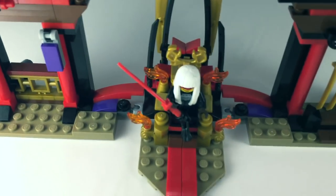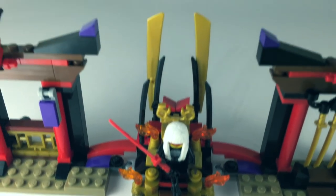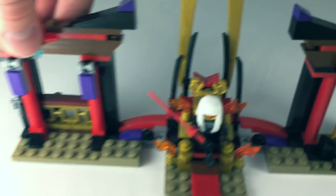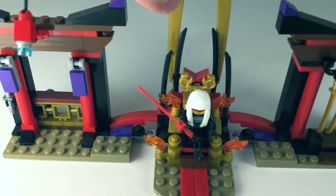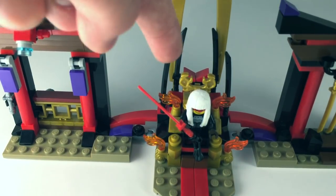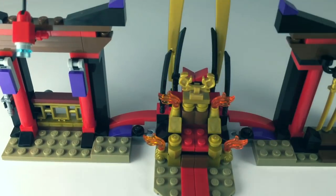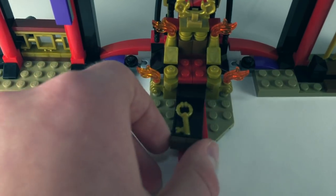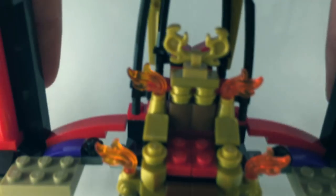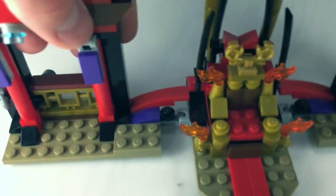Moving on to the middle, we've got the entire throne with all its detail and everything. It looks very grand, very royal, and of course this is for Harumi so it's got a lot of fire on the whole thing. You've got some blades in the back that you can angle around, and swords that kind of frame the entire thing. Within this throne, there's actually a little secret feature where you can take out the key, which I'm assuming is to unlock the door for the cell on the other side — and that is actually in the official set, so that works out pretty nicely.